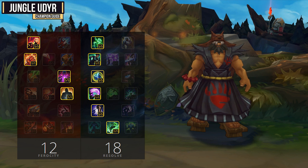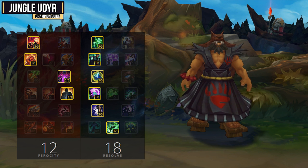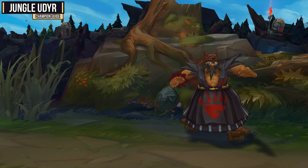For my second mastery page, I look to go 18 Resolve and 12 Ferocity, grabbing Courage of the Colossus as my Keystone mastery instead. This will add some really nice tankiness on Udyr, and it's really easy to proc with your E's stun. Therefore, if you want to be a really durable bruiser, or you just want to be a full-on tank, then you would want to consider taking Courage of the Colossus.